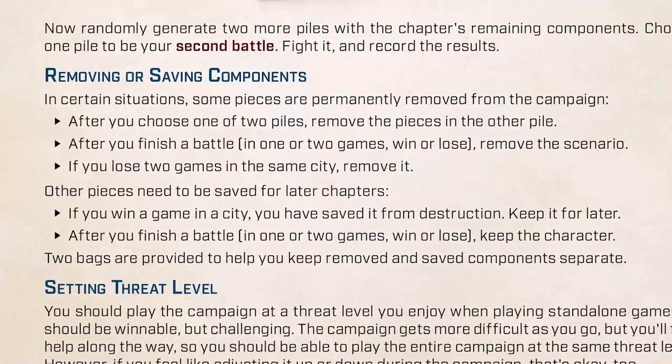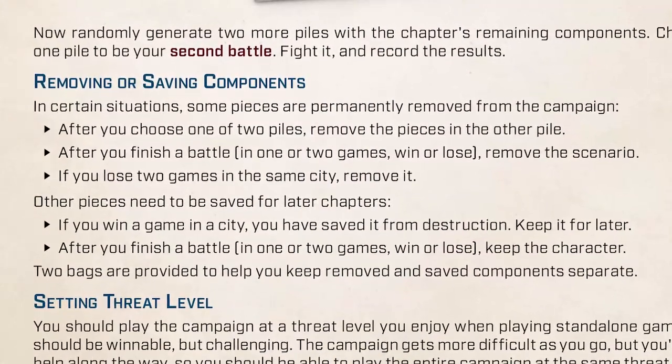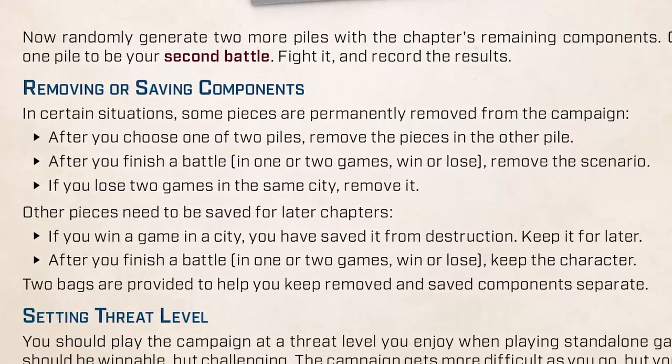Once you are done with the two battles of chapter 1, proceed to chapter 2. For the full details about which components are removed from the game depending on whether you win or lose, check the rulebook. You should play the campaign at a threat level that is winnable but not too easy. The campaign gets more difficult as you go, but you'll find help along the way, so you should be able to play the entire campaign at the same threat level — though you can adjust it up or down during the campaign if you want.